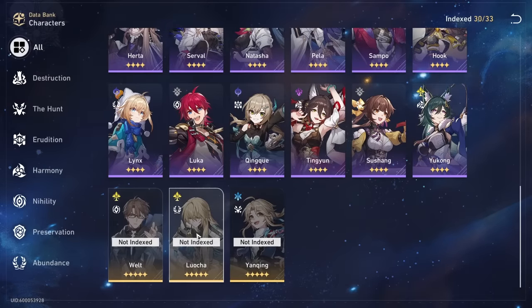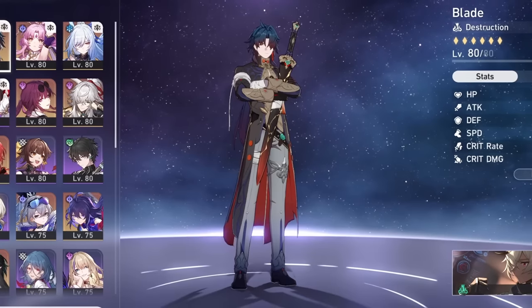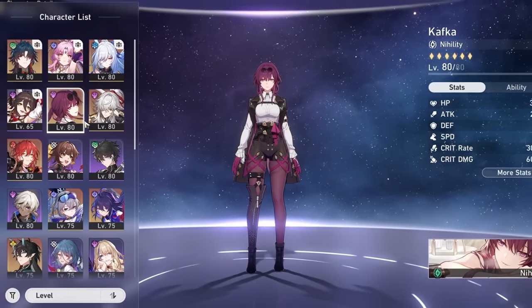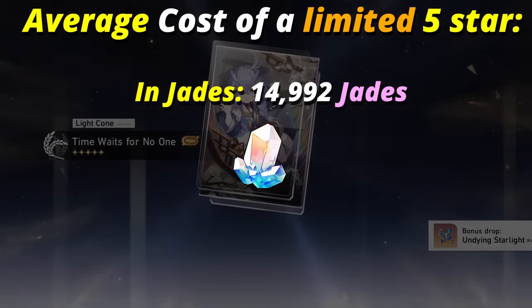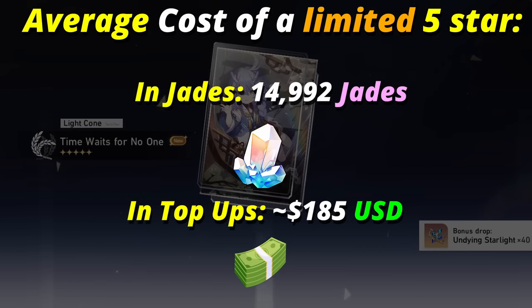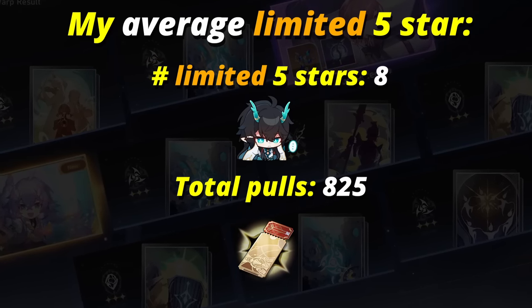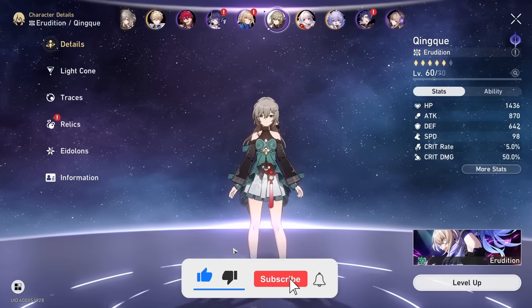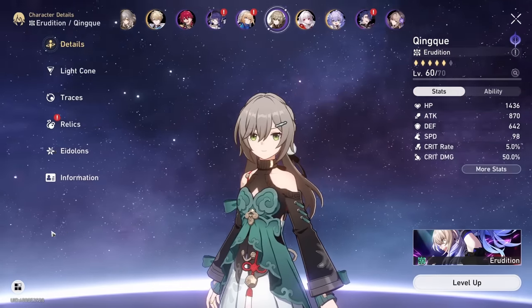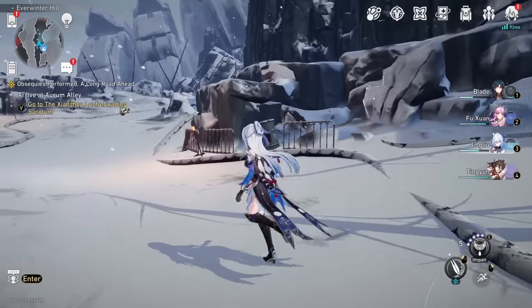We're only missing three characters: Geng Qing, Welt, and Luo Cha. I'm probably going to get Welt when we reach the 300 ticket for the free 5-star. I did some math and created some simulations. It will take about 93.7 pulls on average to get a limited on-banner 5-star character, which is 14,992 Jades or approximately $185.52. On my account, I got eight limited on-banner characters in 825 pulls, which is one per 103 pulls. I'm actually below average luck.